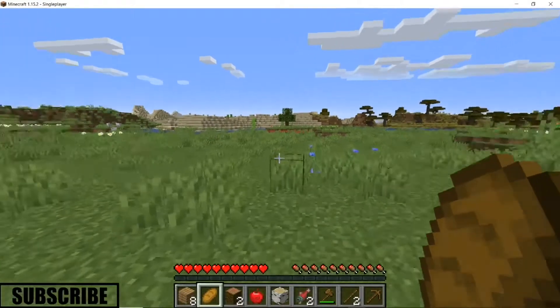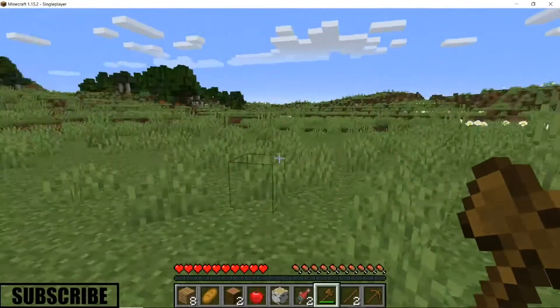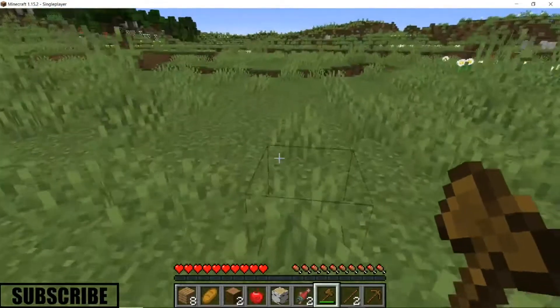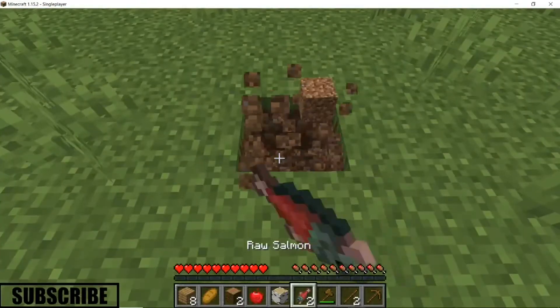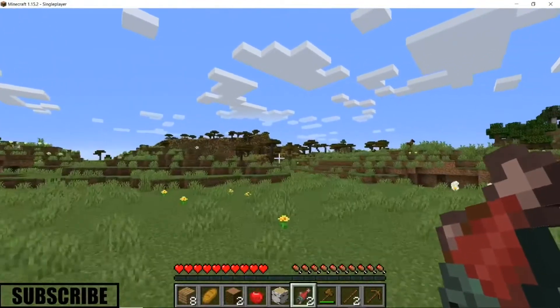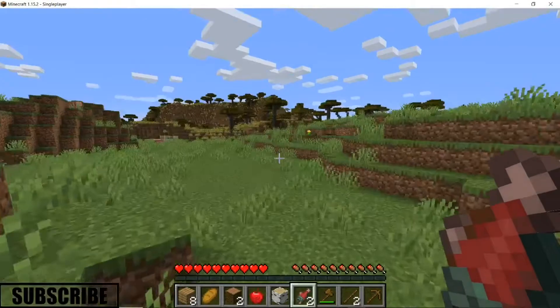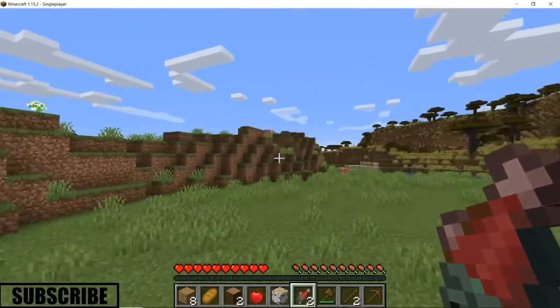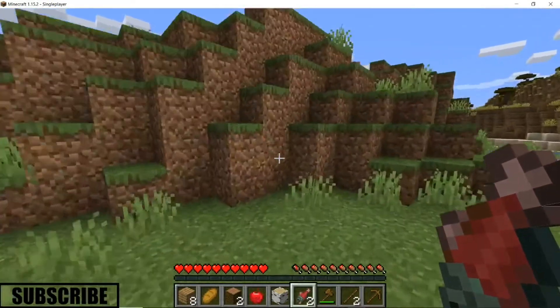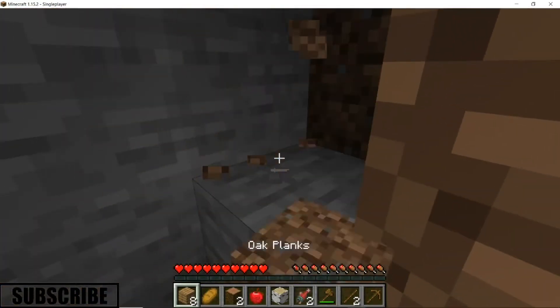Let's just get started. We should make a starter little base, not right here, maybe in a small little hill. Yeah, right over here — we'll start actually right here at this little hill. Not a bad area.